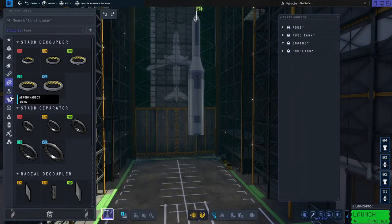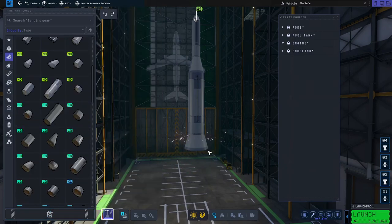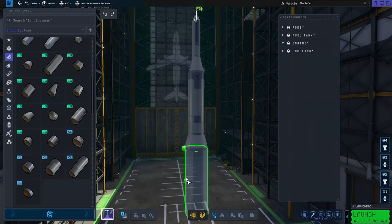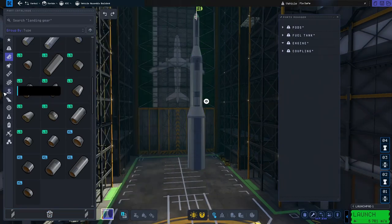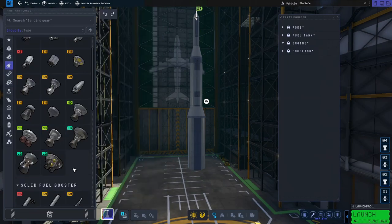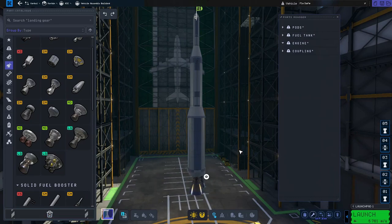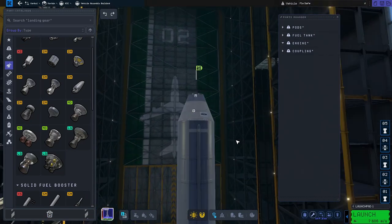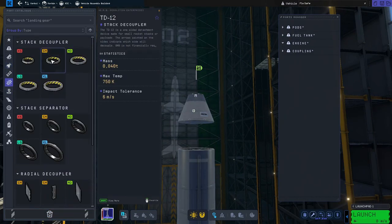Cool. Now another fuel tank — I want large. An adapter, there we go. Large tank — is that round? I think so. Okay, engine. Let me think — I like to look at that one. Let's get fancy — coupler small, done.